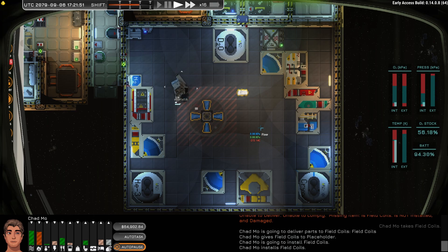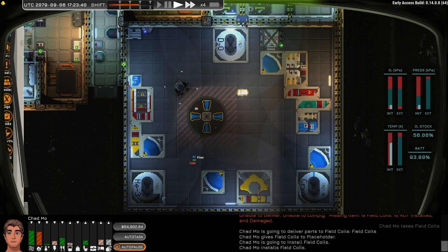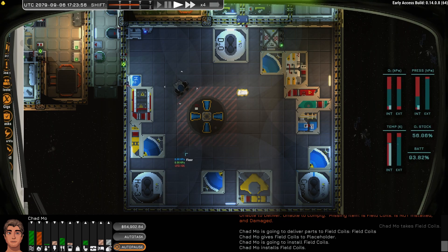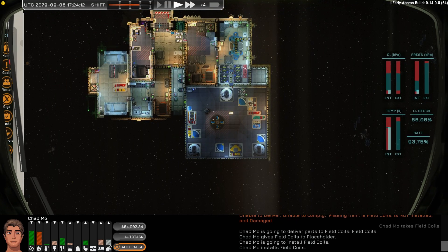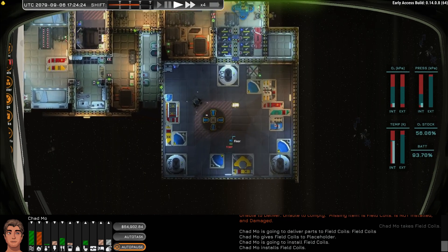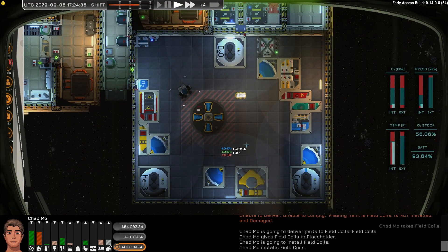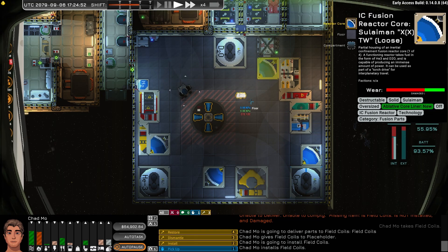As discussed before in build 14, assembling and repairing things tends to take longer than it did before. I don't really mind that — the longer I've played, it does feel a little more realistic. In build 13, you could completely repair and overhaul the starter ship — which is about a quarter of this ship — in 45 minutes of game time, so about five minutes of real time. I don't know that that ever felt really reasonable to me; that felt a little too fast.